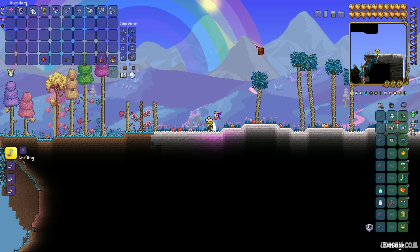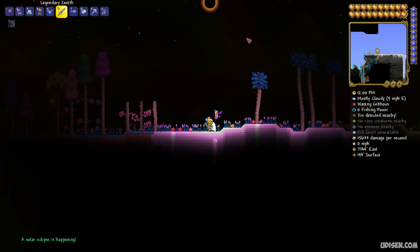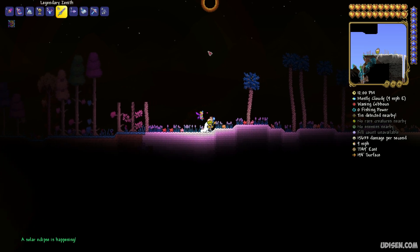After that, simply press the left mouse button while aiming up in the air on the surface in any biome and you will trigger the Solar Eclipse. Or this event can happen on its own without any problems.